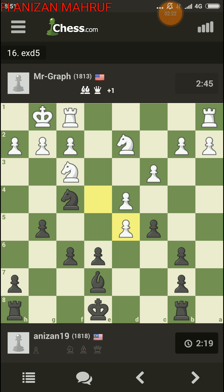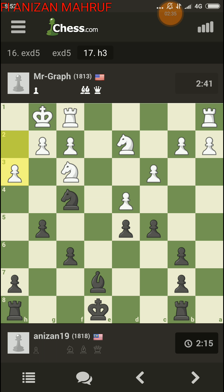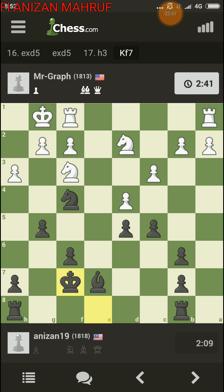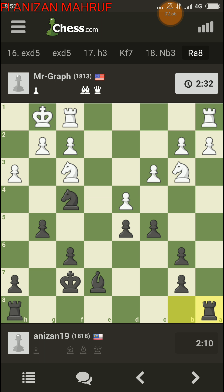Should I take his knight or should he take my pawn? If I take on my pawn — okay, let's take my pawn. Maybe after this I'll go to king e6, or king e7. Let's go to king f7 and see how it goes. I need to do something about my queenside.